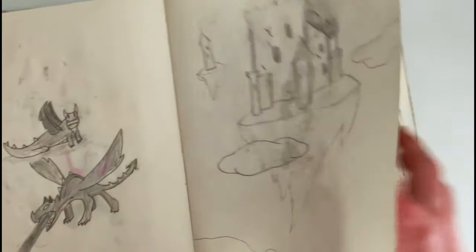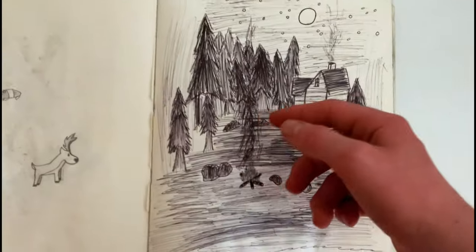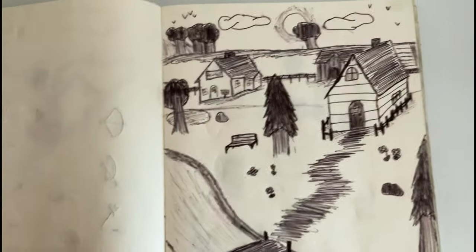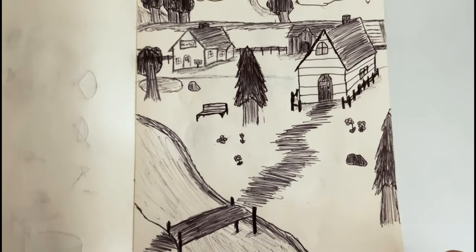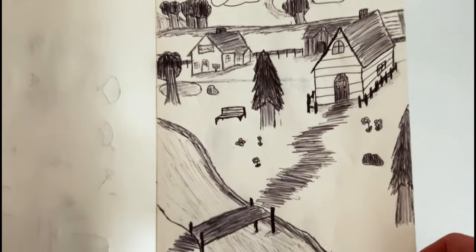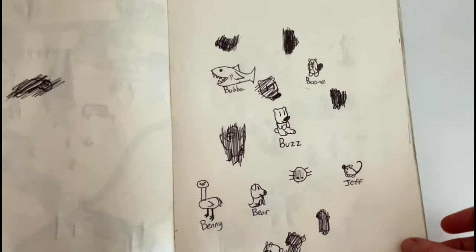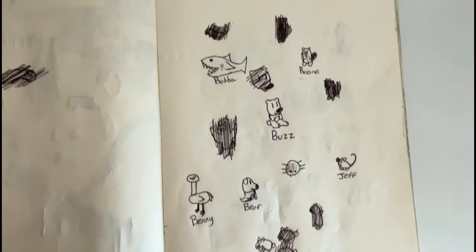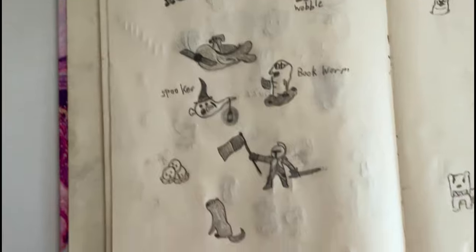So they look bad. That's supposed to be a deer, that's supposed to be a house — Animal Crossing, I think, yeah. Again, good idea, not executed very well. Some more animals and stuff. Was I getting better? No. That's actually a good idea, I need to redraw that.